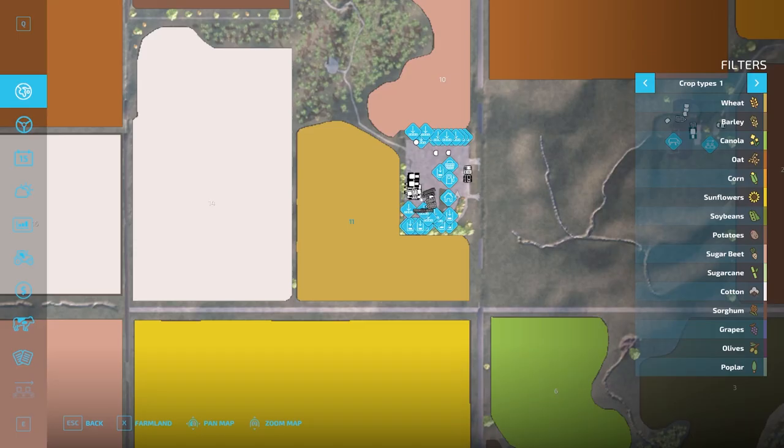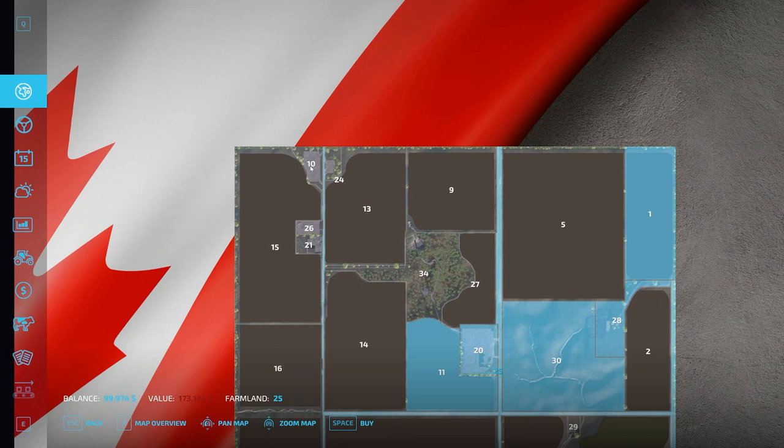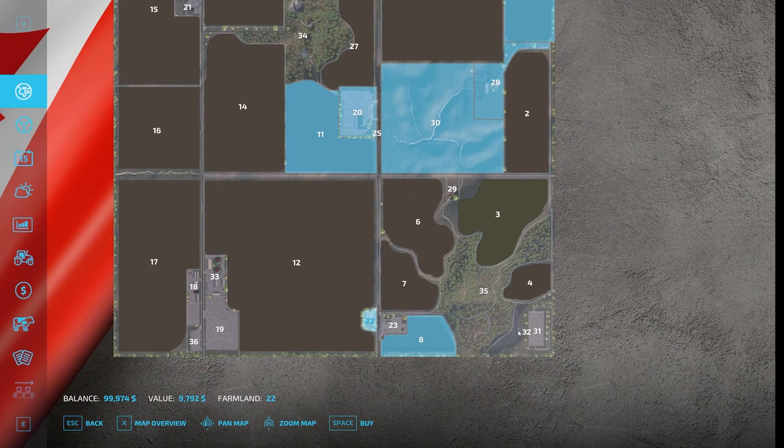Here we are starting out new farm mode. This looks like our starting farm. We start out owning land 20, 11, 30, 28, and 1. It looks like you can buy all the roads — you can buy pretty much everything on the map.